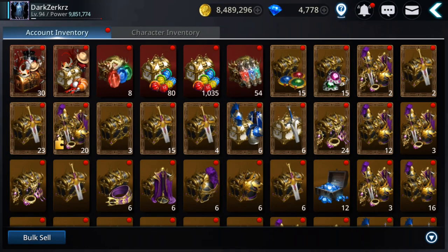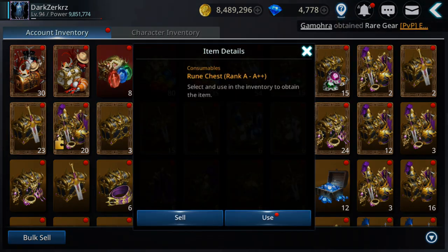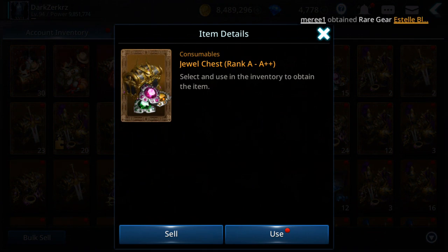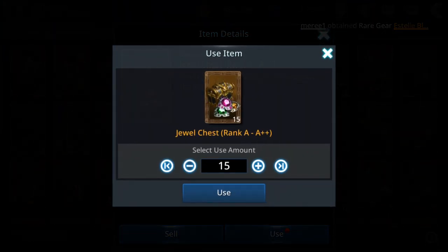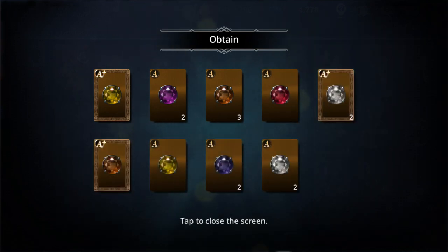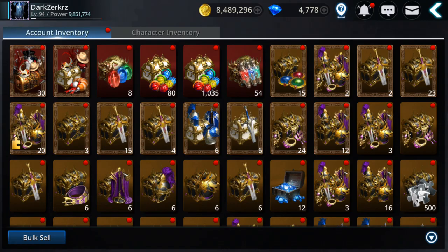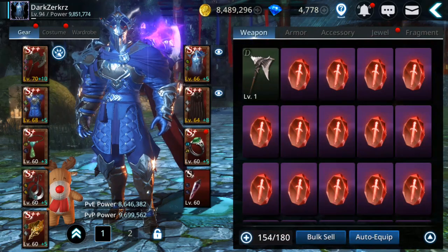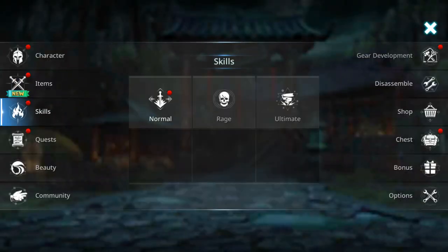From the events guys you'll also get runes and jewels from A to A++. Let's see what I'll get — I got three, but no plus plus.